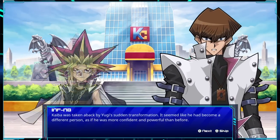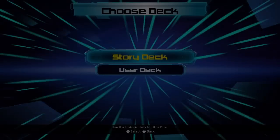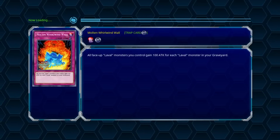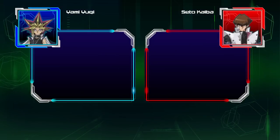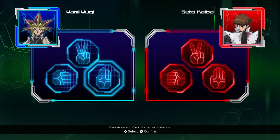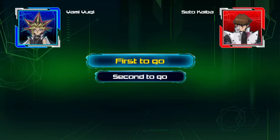Playtime is over, Kaiba. Oh look, it's the Pharaoh. We're going to use the story deck, because that's how we're going to do the entirety of this season. When we do the challenge duels, then obviously I'll use my own deck. Alright, rock, paper, scissors — I'll go with paper. Let's go first, actually.